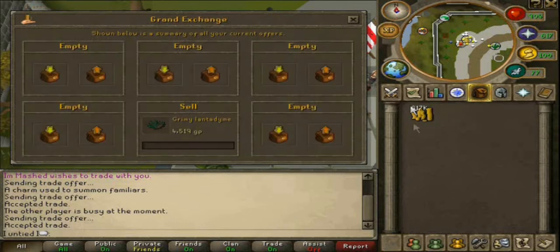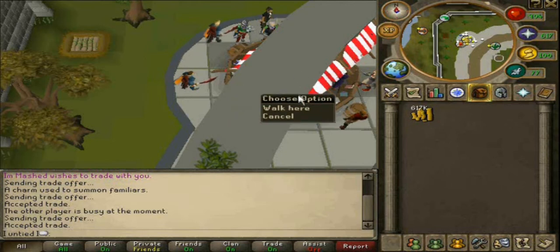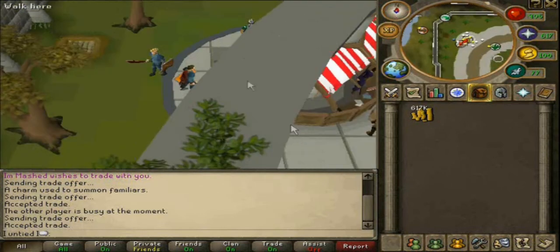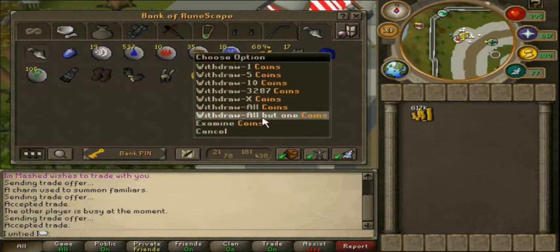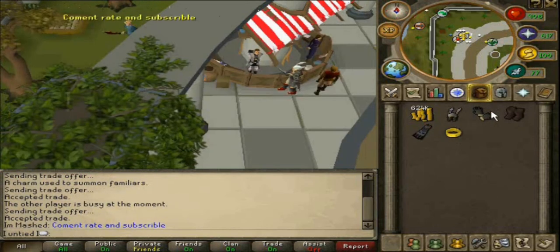So basically, that's with the mole. But as you can see on screen now, this is how many Dragon Bones we earned and how much money it made us, with the DI'd as well. And that's me sending them. We've got 600 and something kit — I can't see it entirely. And you'll see on screen when I can actually get to the GE.